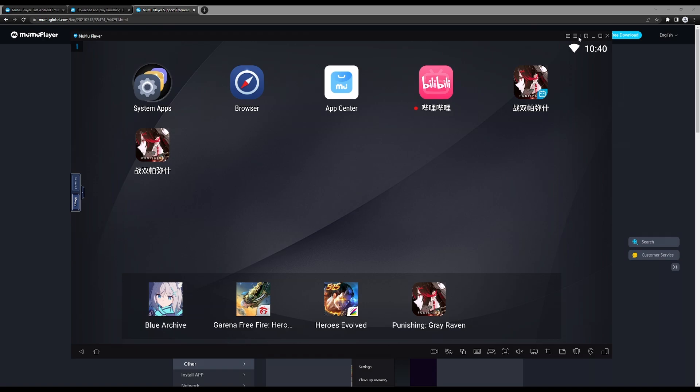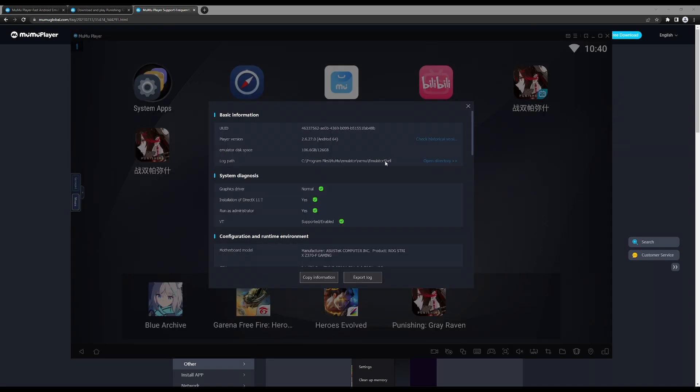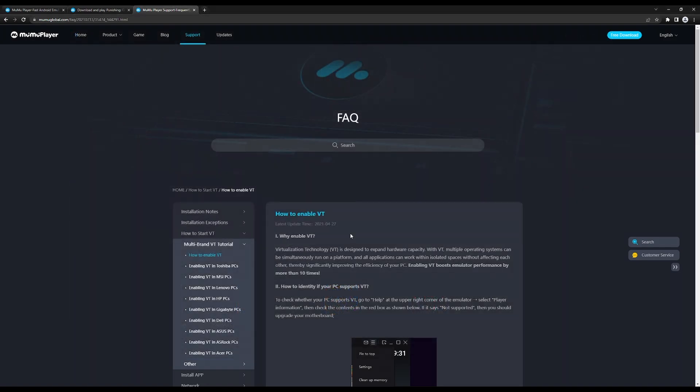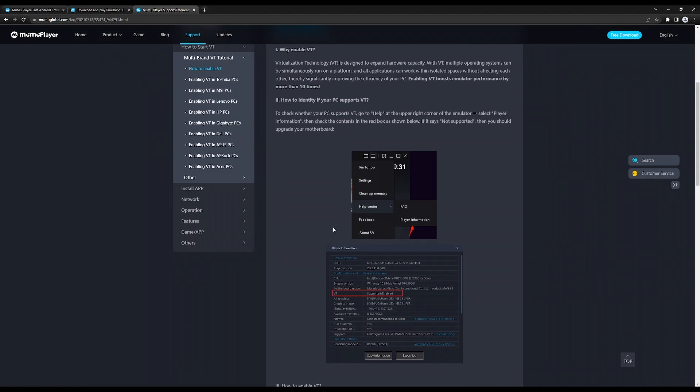Now check if you have Virtualization Technology, or VT for short, enabled on your PC. This step is not mandatory, but it will significantly improve your emulator experience. To check VT status, click on the Options button at the top right, mouse over to Help Center, and click on Player Information. The front page should immediately show if you have VT enabled. If it has a green checkmark, then great, you have VT on. If not and you want to enable it, MumuPlayer has a guide on their FAQ page on how to, or simply Google the steps.